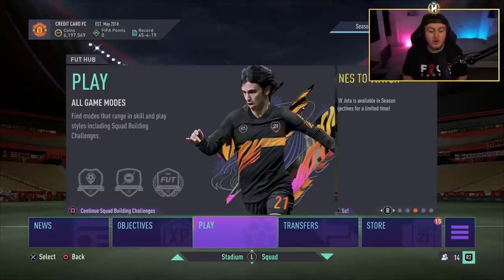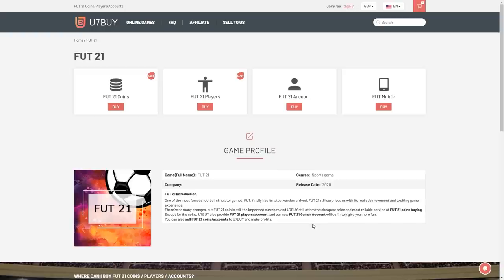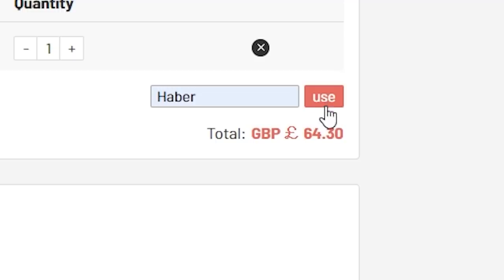Today I've got a bunch more gold upgrade packs because we have some insane pack pools to show you. For cheap, fast and reliable foot coins, check out u7buy.com. There is a link in the description — use the code HABER to get yourself a discount on all of your orders.